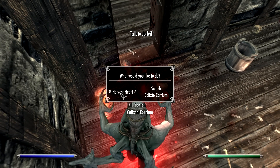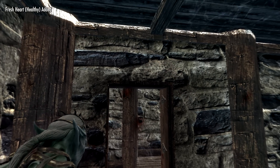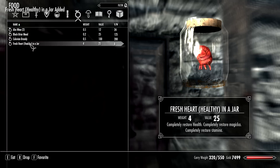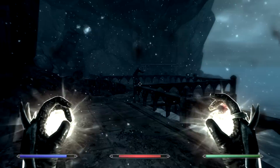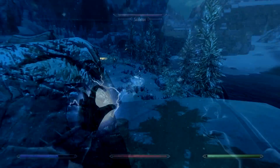If you're a gruesome kind of person, you're going to love the next thing: you can harvest hearts. If you kill someone and you're the last person not in combat, you can take their heart out and eat it to restore your health. You could also create preservation jars and keep the heart for later use, much like a potion. This is very useful because as a vampire, healing spells do not affect you as much - healing potions and spells will heal you a lot less, so the hearts you rip from your victims are by far your best healing potions.